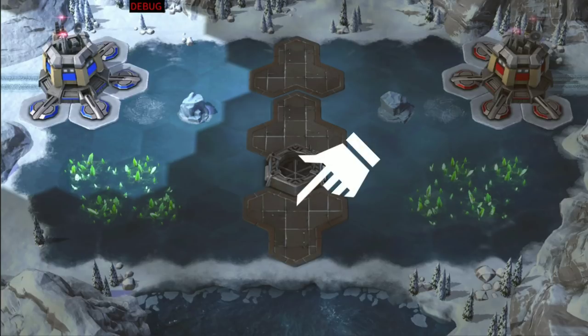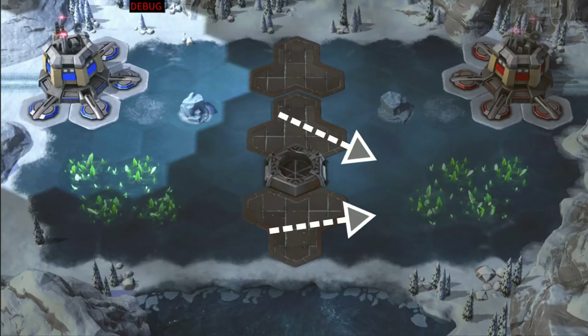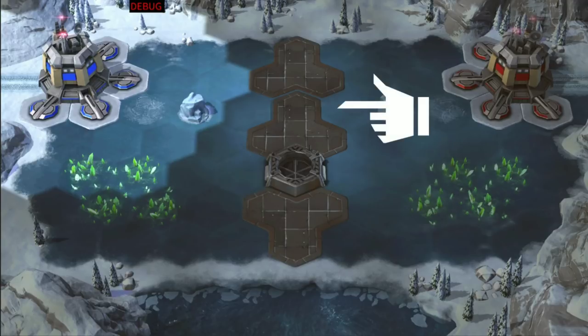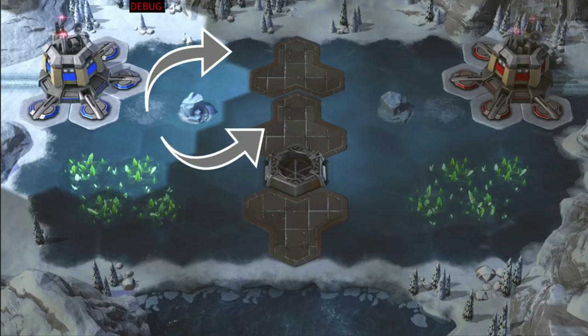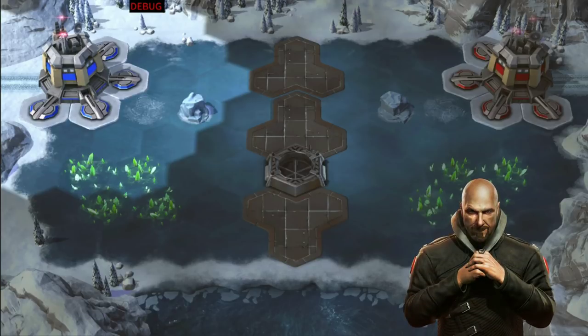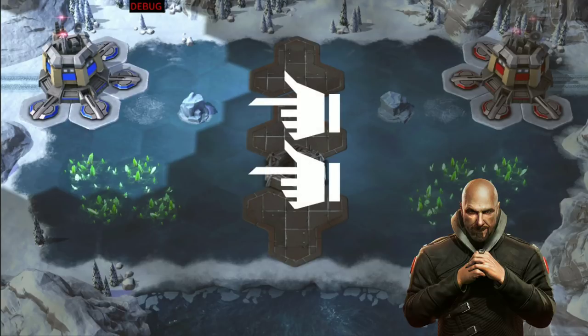If you're holding this pad, the Tiberium fields are pretty safe, so a deck that relies on two harvesters may be doable as long as you can block the approaches. Now these two rocks either side of the top will make supporting these pads at the top more difficult as units will have to move around these to engage. Redirecting from one pad to another therefore also becomes more difficult. In regards to Commanders, Kane is going to be a great option as there are no shortage of spots to place his obelisk and you'll be able to cover two pads with it.